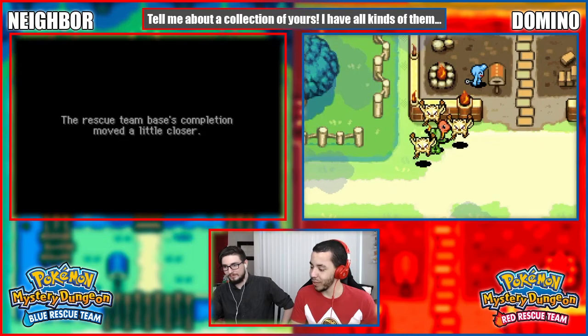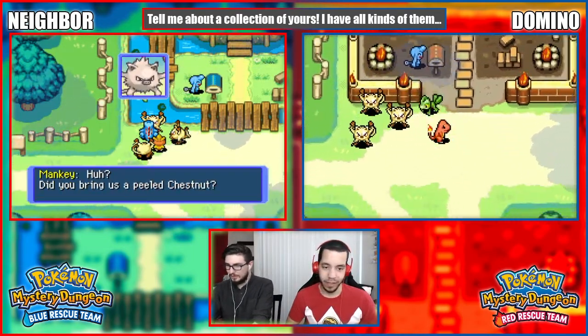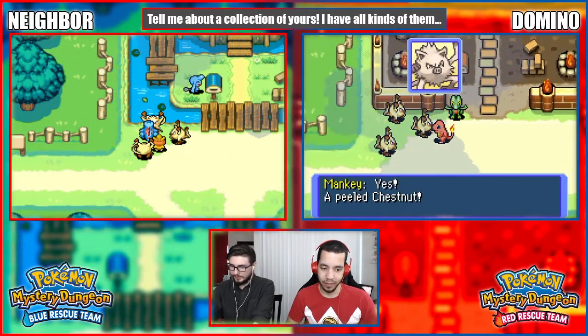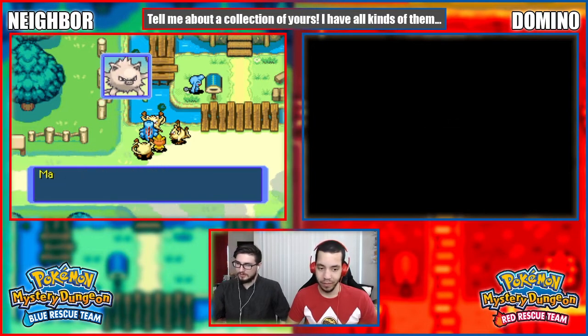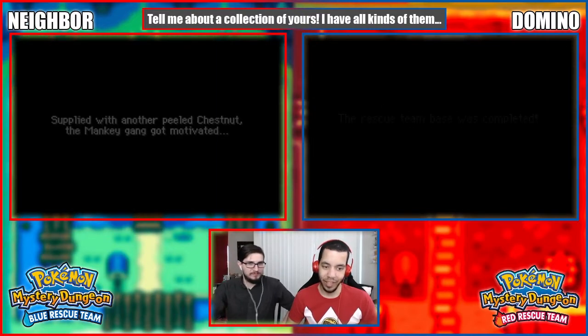As a result, the rescue team base's completion moved a little closer. 'Can you bring us another peeled chestnut? We love the chestnut!' It's the same text, they're saying the same thing - double quick!